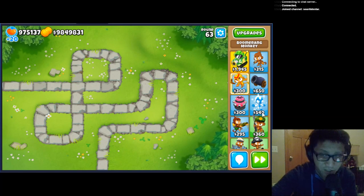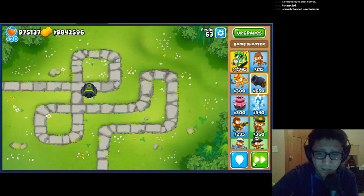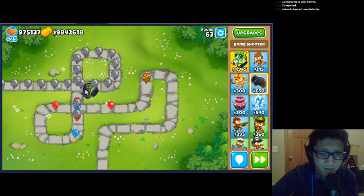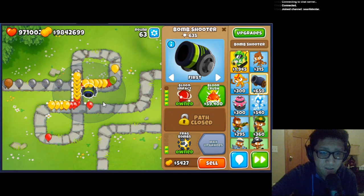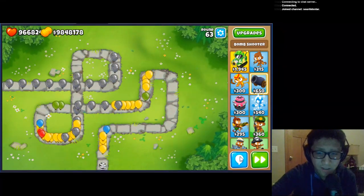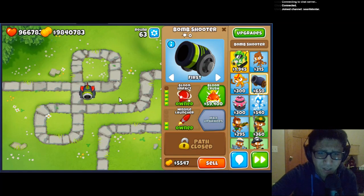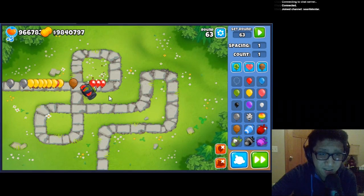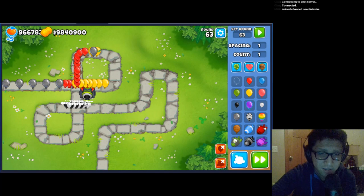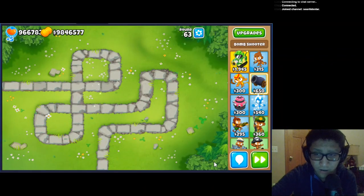Bomb Shooter will now refresh stun duration when hitting stunned balloons. Let's get a missile launcher with this instead and really see that multi-stun effect. You can definitely see it when it hits the yellows again — all of those bloons getting stunned. Those greens got stunned again — as you can see, you can get stunned while being stunned and it refreshes it. That's really nice. Bloon impact will be really good for Bloon Crush.